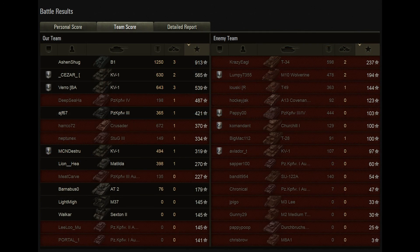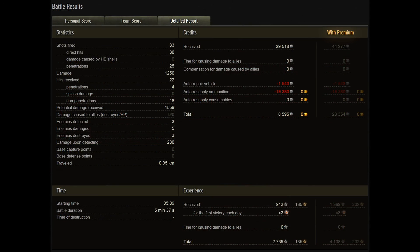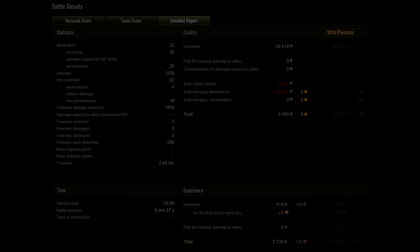913 base XP, whereas the next highest guy on his team was 500 — and they were KV-1s. Wow. 33 shots fired, 30 of them connected, 25 of those went straight in. 1,250 damage. 22 hits received and only 4 of them penetrated — including some splash damage from the HE KV-1. 1,559 potential damage received in a tank with like 400 health. 280 spotting damage. 8,000 credits — it would've been 23,000 with premium. This was an amazing game. I'm so glad I got to watch this. Thank you so much for sending this in. Thank you all for watching and hitting that like or subscribe button. I'll see you guys next time. Bye.